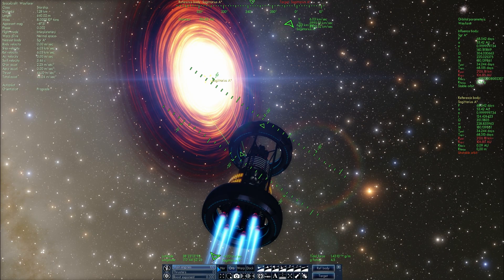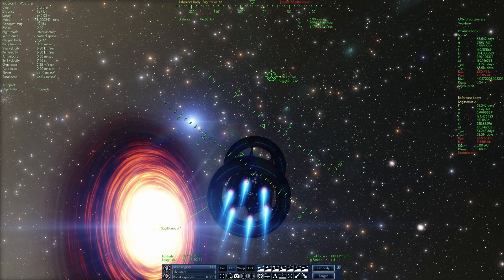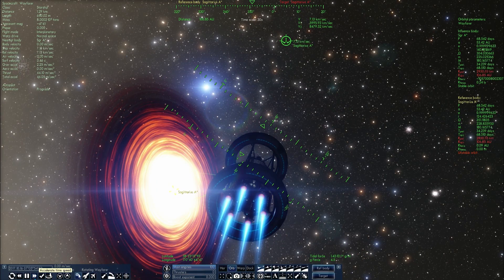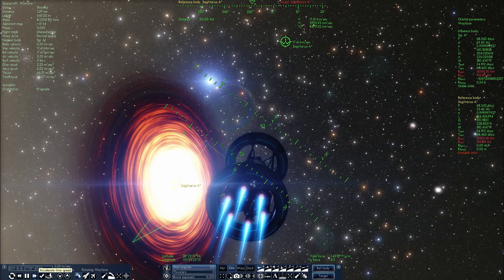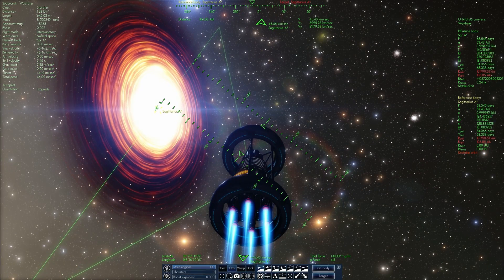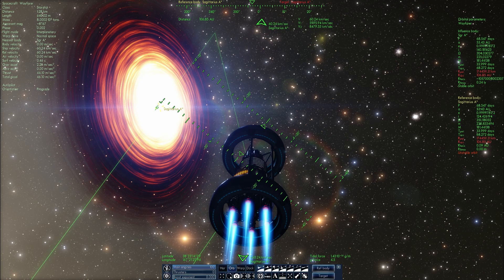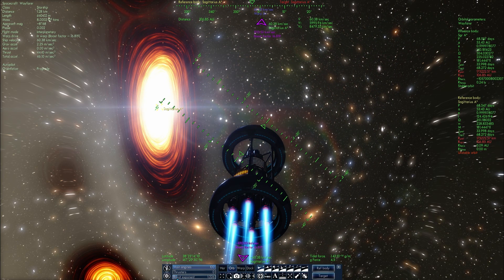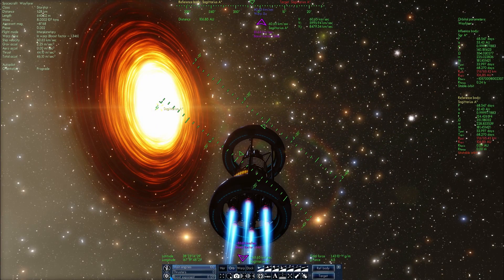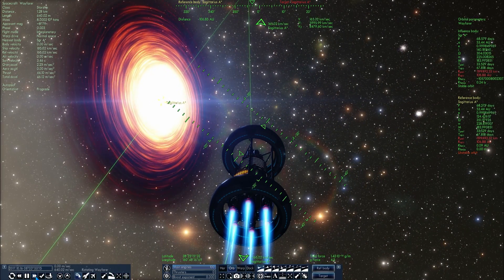Now that we're moving toward this area and increasing our speed and periapsis, we're going to accelerate time just a little bit. This will allow us to pass time faster as we're changing our orbit and increasing our periapsis — you can kind of see the orbital path is slowly becoming more and more circular. You can also boost the exponent using the hyper drive to increase your orbit, although I personally think it's more fun to just increase the time and watch the spacecraft move closer and closer to the black hole.